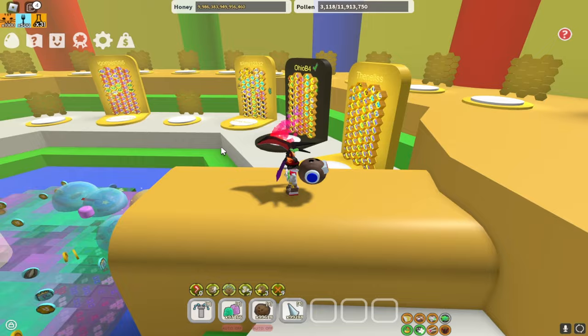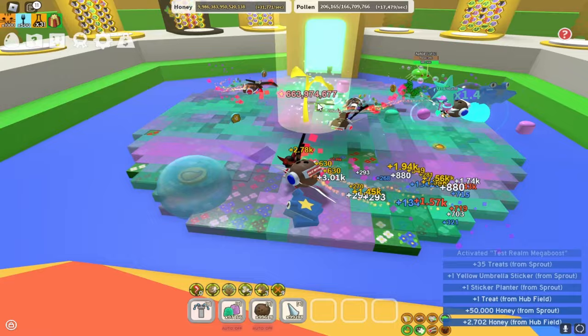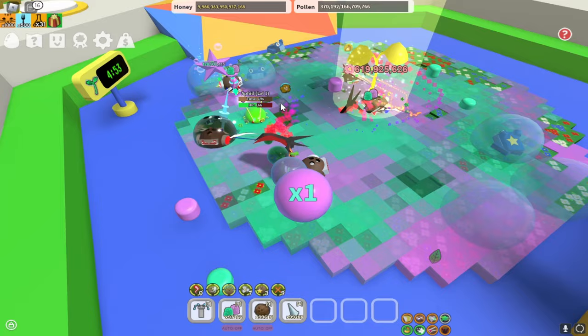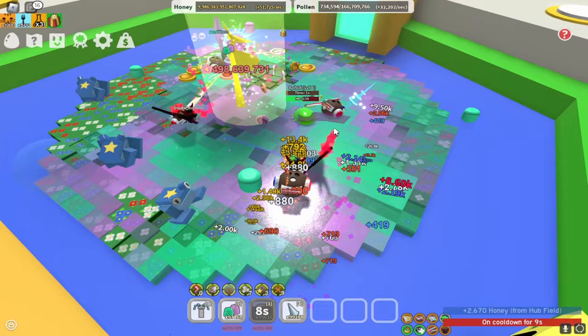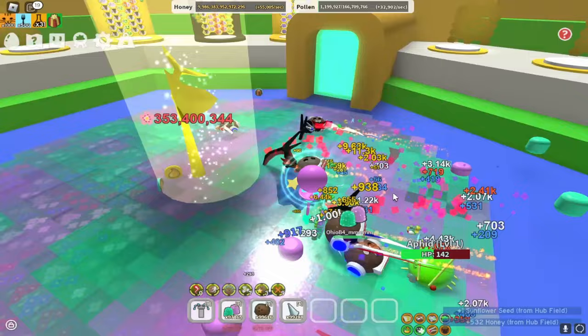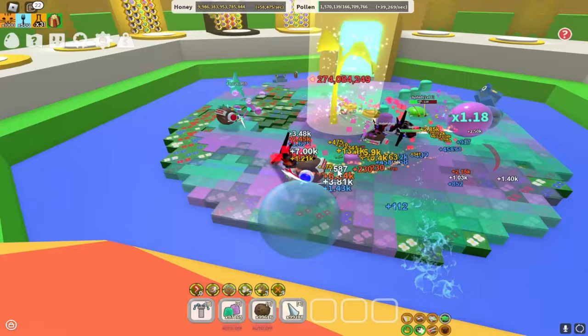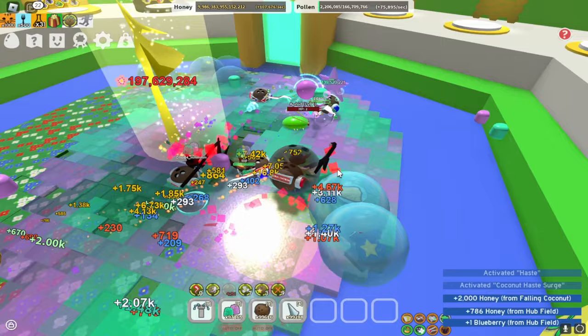The way you're actually supposed to grind for stickers is this sticker sprout right here. It only appears in the trading hub. An aphid spawned in here — there are no bees in here so we literally have no way to kill it. Wait, coconuts could kill it! Anyway, these sticker sprouts spawn with 1 billion health and everybody in the trading hub can work together to pop it. When you pop the sticker sprout, it spawns a bunch of regular sprout loot but also a bunch of stickers, which is the main reason you'd want to pop it. Let me quickly pop this and get back to you guys.